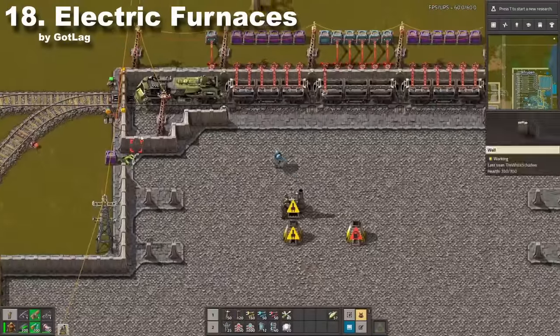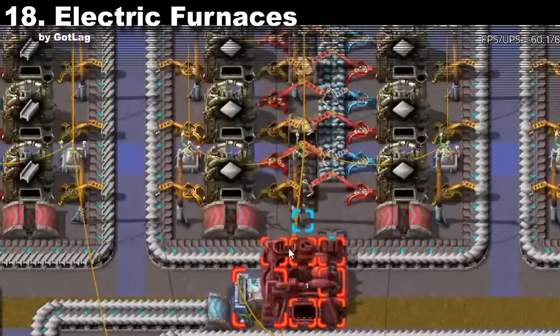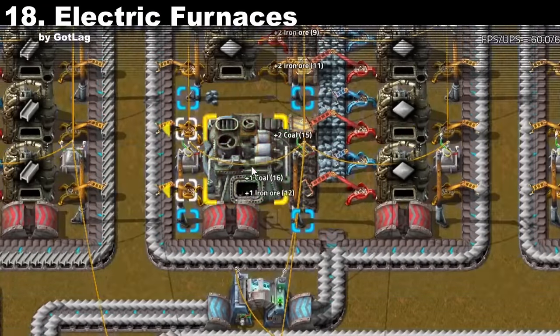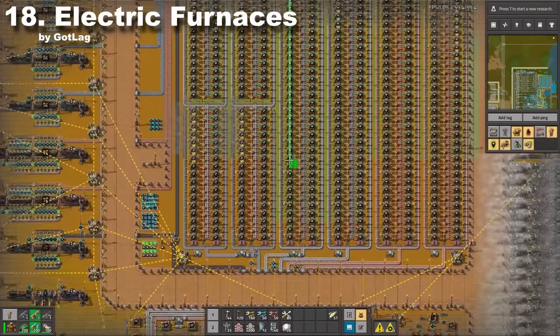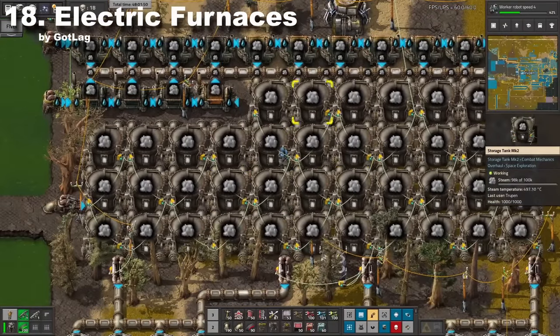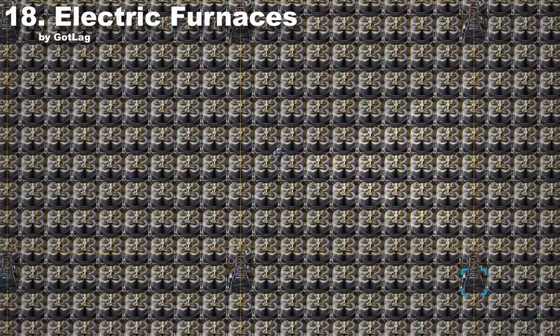Electric Furnaces adds electric furnaces and something way better — an electric boiler. Transitioning to 3x3 electric furnaces was always a pain in the neck; now you can simply change your stone or steel furnaces into electric versions with a few clicks. About boilers — I love them, because storing hot steam from solar energy is way easier than building accumulator fields.